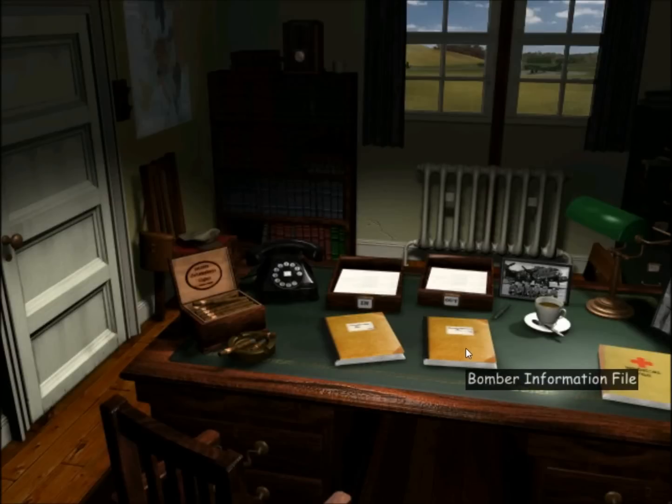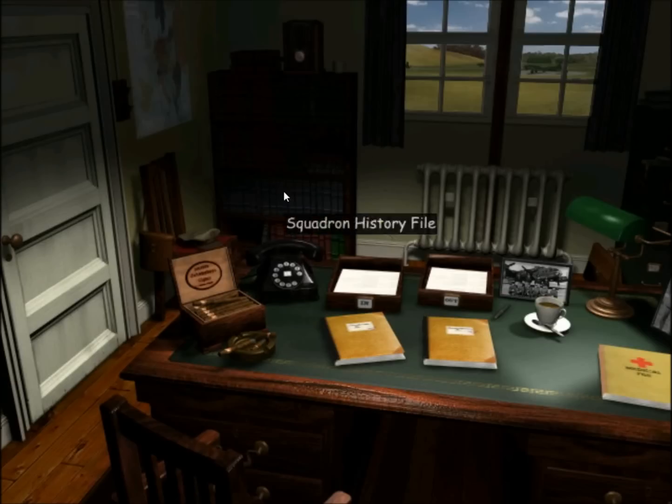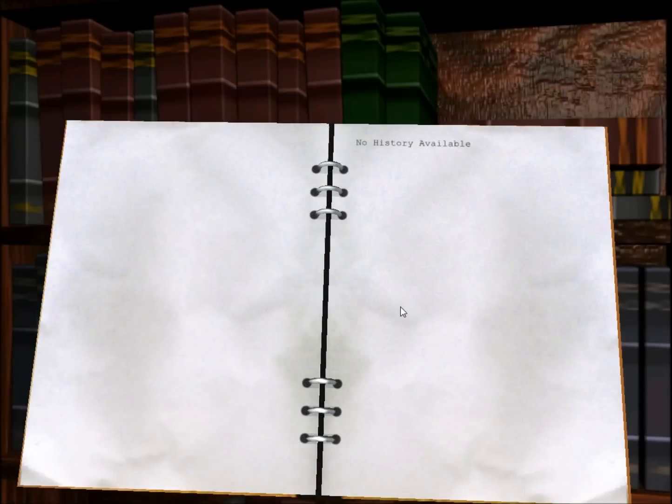There are 12 bombers to a squadron, so about 120 guys — if I can do math good, which I don't think I can, so don't quote me on that. We have a medical file. This will show us who's hurt and wounded, when they'll be back, if they'll be back. This is our history file. As we bomb targets, we'll be able to go back and take a look at the history and see how well or poorly we did.